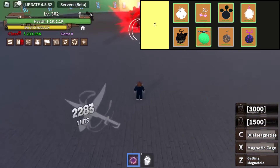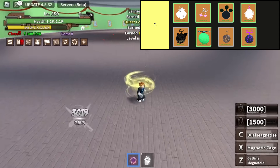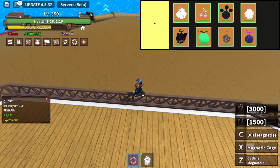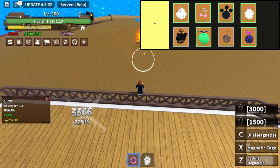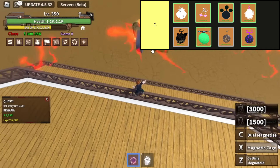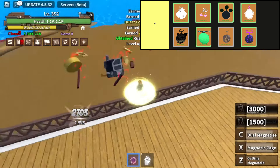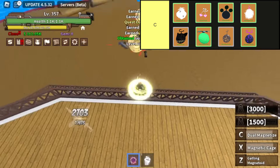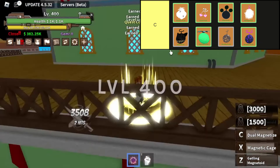String Fruit, also known as the Ido Ido no Mi, is a sought-after Paramecia-type fruit in King Legacy. With its ability to manipulate strings and deliver high damage at both close and long-range, it offers players exceptional versatility and movement capabilities. Obtaining this fruit from the black market, gacha, or through exploration adds an exciting dimension to gameplay, especially with its unique NPC Captain String and Raid Boss encounters.